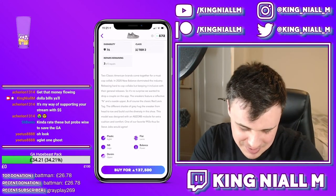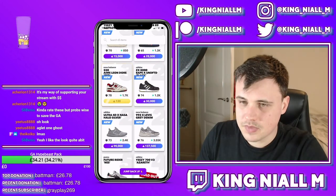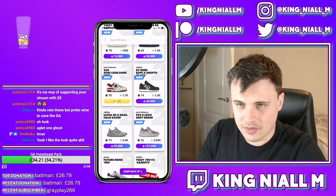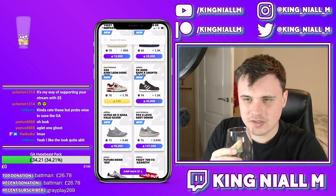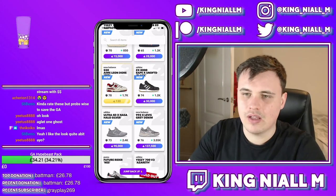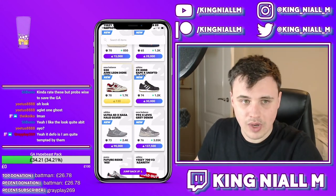The New Balance 992X Levi's Grey Denim x Aglet One Ghost - the deadstock efficiency on this shoe is 870. I think that's by far the best regular Aglet shoe we've had in the game, and it's still not profitable when using sneaker shine - that's how much of a difference sneaker shine makes compared to deadstocking. Each repair costs 16,000 Aglet. The total possible profit from this shoe is 132,000 - there are 30 of them. If you have the money, I'd say cop them.